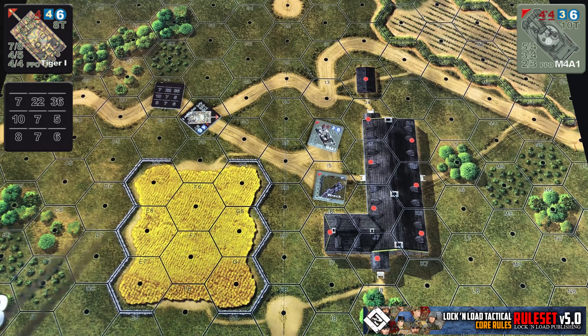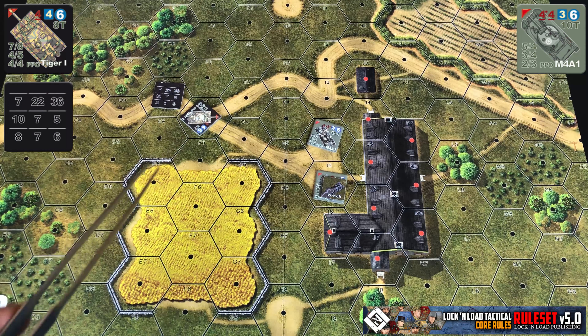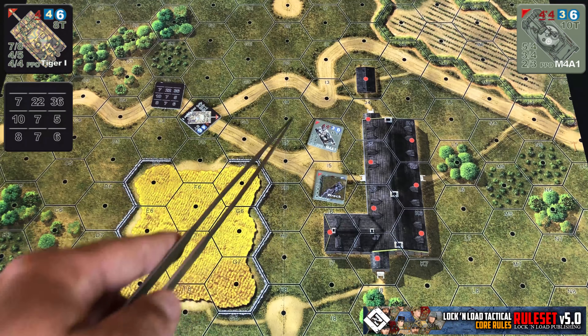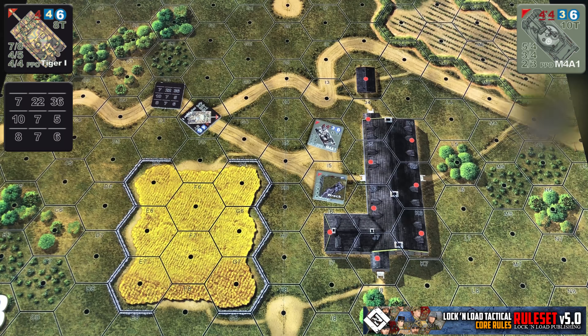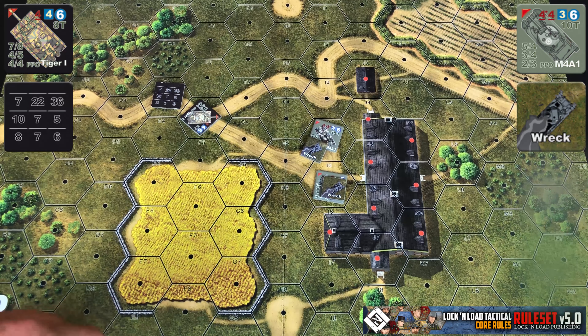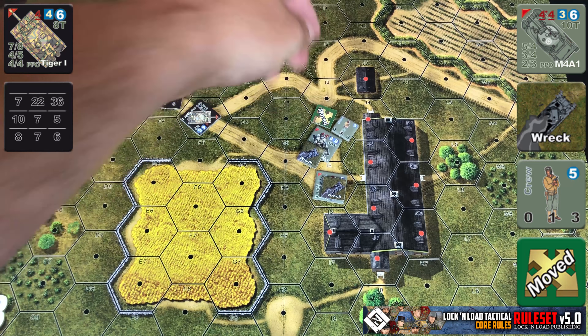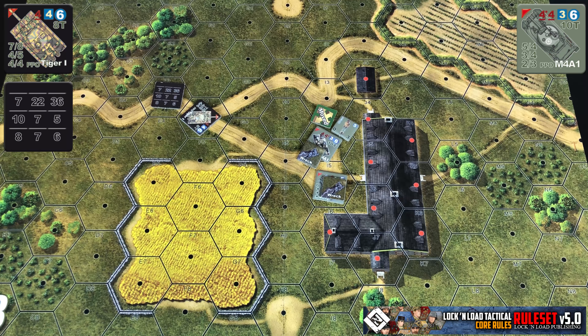For the rest of the results: if the modified penetration value for our Tiger I exceeded the modified defense value for our defender, the defender would be destroyed and replaced with a wrecked marker. At that point you roll 1d6, and on a result of 1, you place a good order crew marker with the wrecked marker under a moved marker, meaning the crew escaped the tank being destroyed.